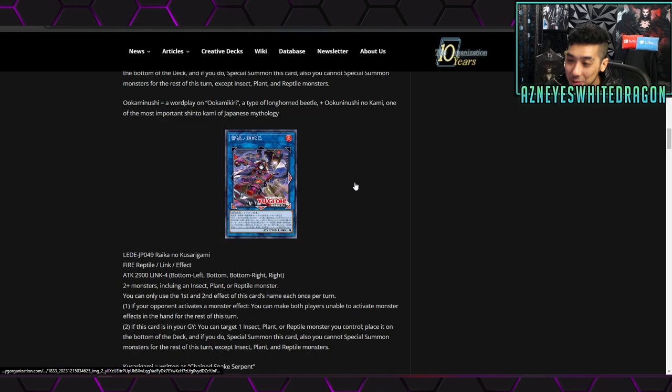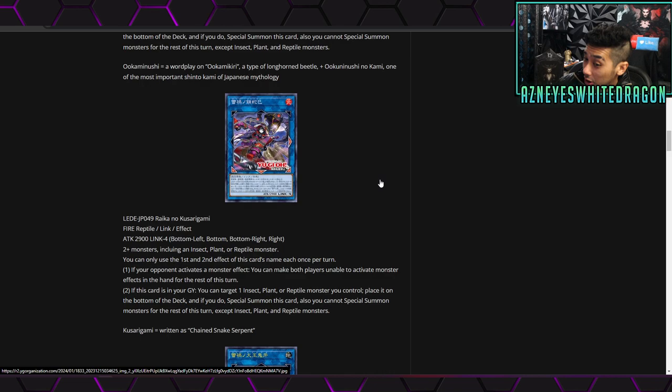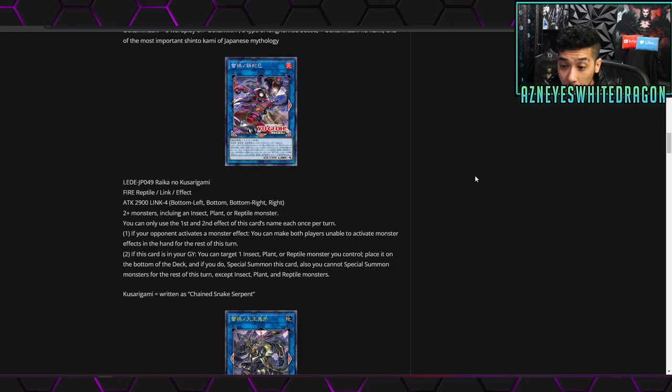Next up we have Raika no Kusarigami — a Fire Reptile Link 4 with 2900 attack. It requires two monsters including an insect, plant, or reptile monster. You can only use the first and second effects once per turn. The first effect: if your opponent activates a monster effect, you can make both players unable to activate monster effects in the hand for the rest of the turn. That has some potential if you're going for a combo and get stopped, but more likely they'd stop it before this card comes out. The second effect: if this card is in your graveyard, target an insect, plant, or reptile monster you control, place it on the bottom of the deck, and special summon this card — but you can't special summon non-insect/plant/reptile monsters for the rest of the turn.